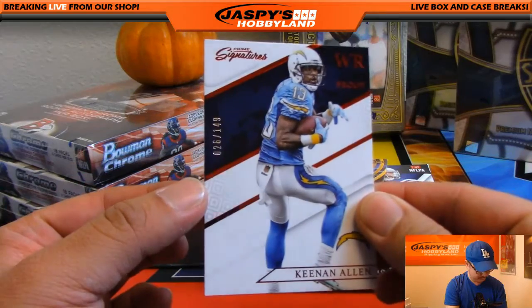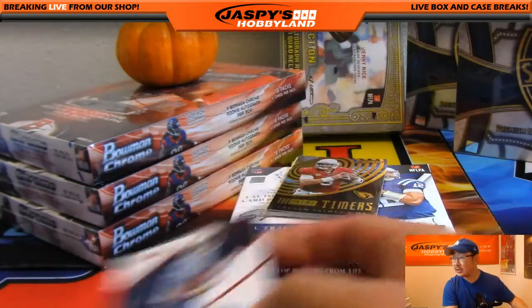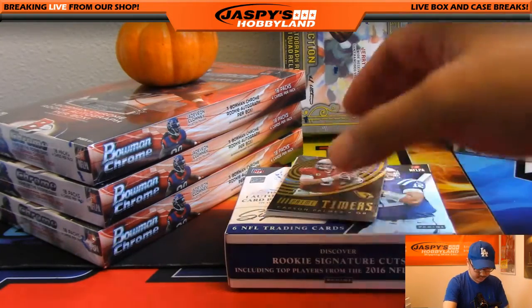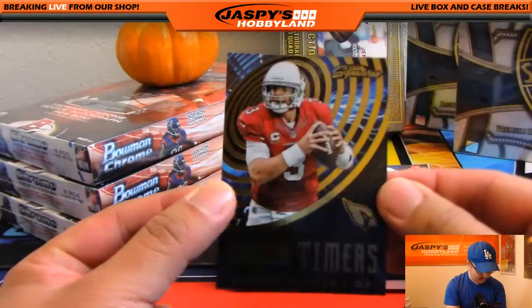You've got Keenan Allen to 149 — 26 out of 149 for the Chargers, Jimmy Brandt. We've got this insert right here, Prime Timers, Carson Palmer.